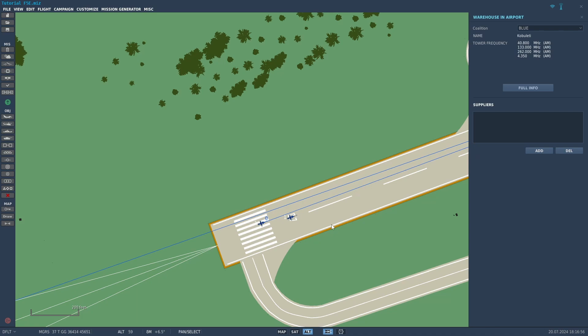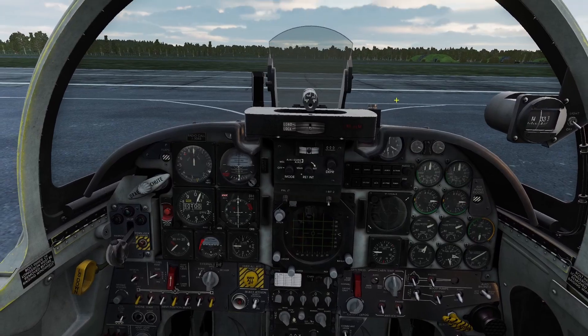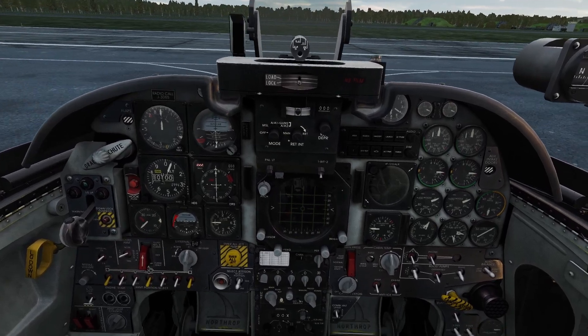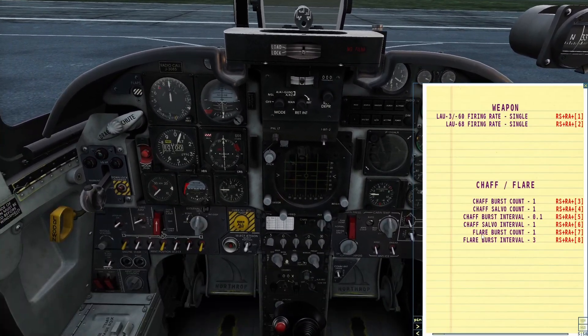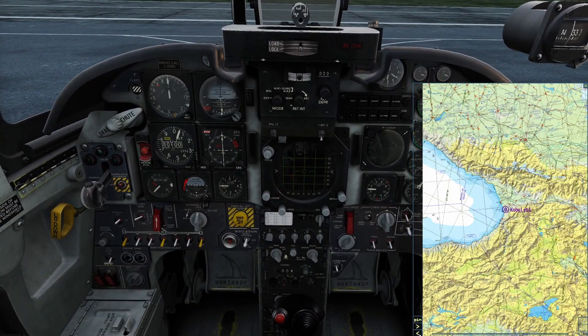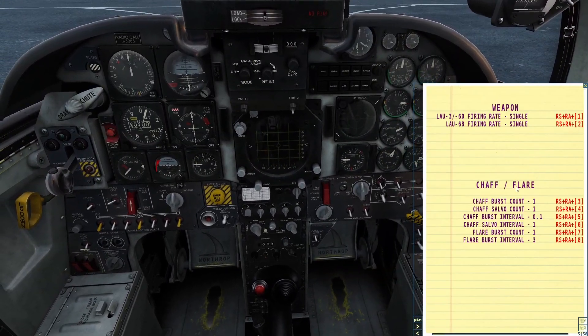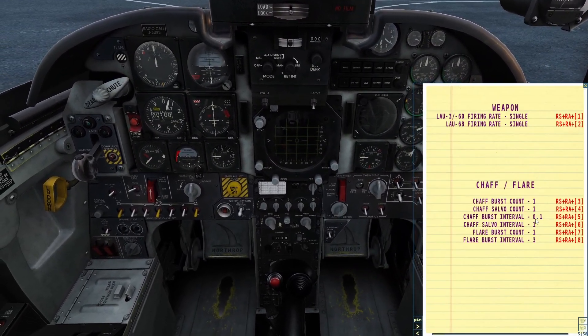Now let's go over the other way to adjust the countermeasure settings. To adjust the settings on the ground, you need to open your kneeboard. Hold right shift and click K and it will open. If it's not on the right page, use the arrows on the bottom to get to the countermeasure settings page. It tells you what button to click.